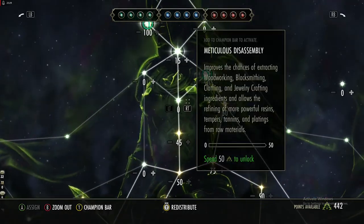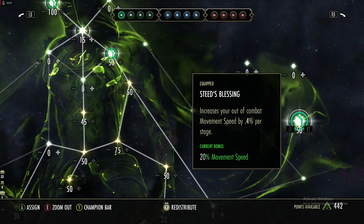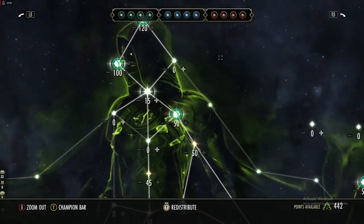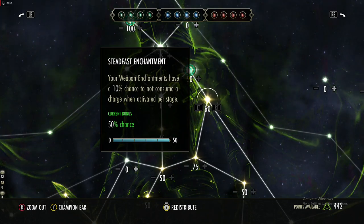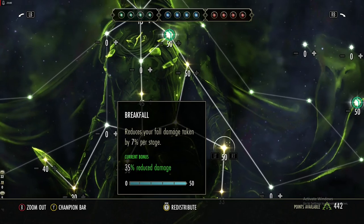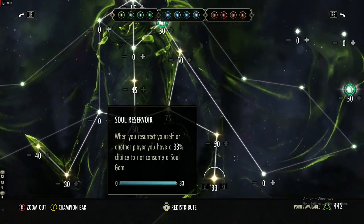For Champion Points in the green tree, get Steed's Blessing to help movement between fights and easier farming, Treasure Hunter for item quality, and mounts passives for PvP. Get the enchant preservation passive so weapon enchants have a chance not to deplete in combat. I'd also recommend getting fall damage reduction and reduced sneak radius with sneak speed for stealthy PvP play.